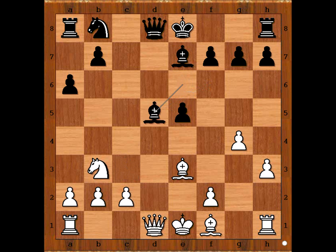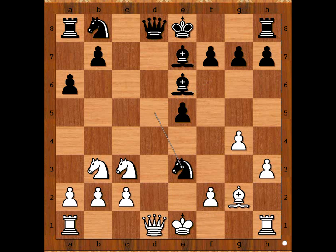If Nxd5, Bxd5 attacking the rook. So we have Bg2, but now Nxd5 — the queens are exchanged.